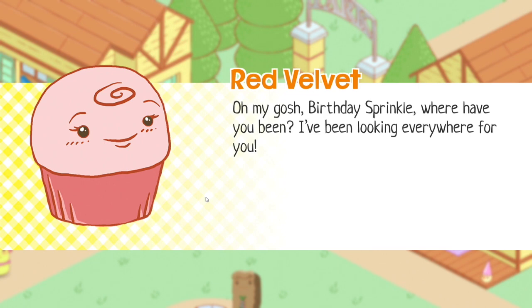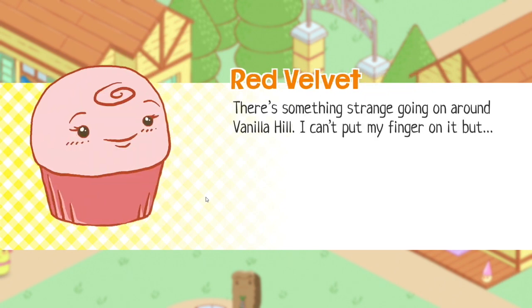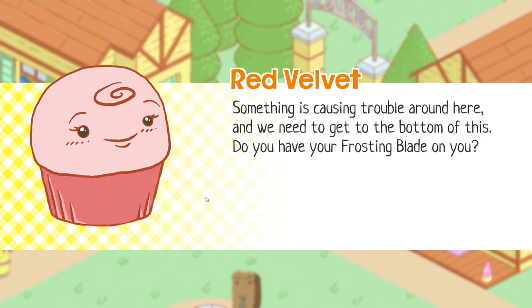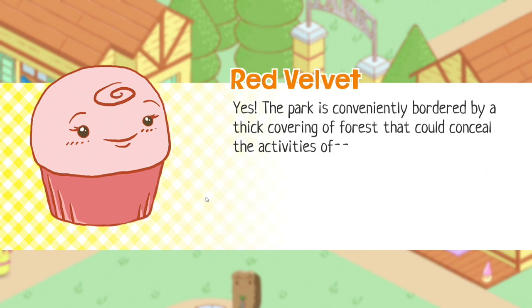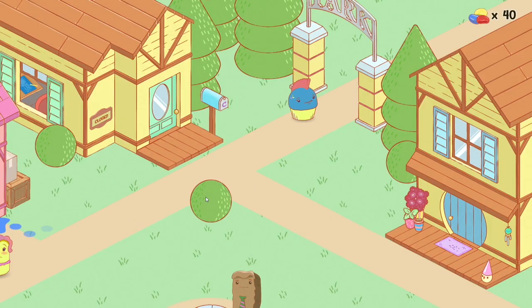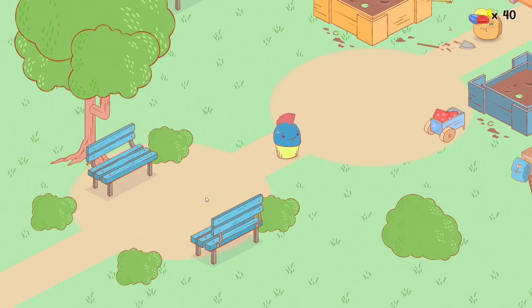Red Velvet! Oh my gosh. Birthday Sprinkle, where have you been? I've been looking everywhere for you. Really? There's like five buildings in this town. There's something strange going on around the Vanilla Hill. I can't put my finger on it but stuff's getting broken. Something is causing trouble around here and we need to get to the bottom of this. Do you have your frosting blade with you? Only all the time. Good - let's go check out the park. The park is conveniently bordered by a thick covering of forest. Red Velvet has joined the party!